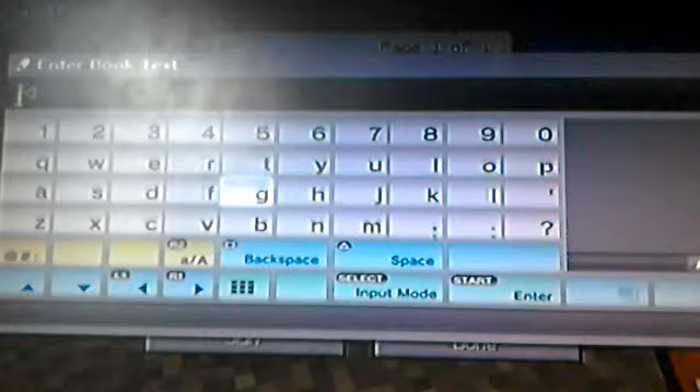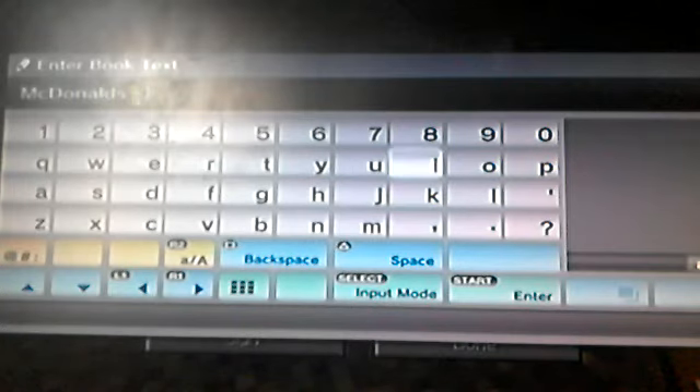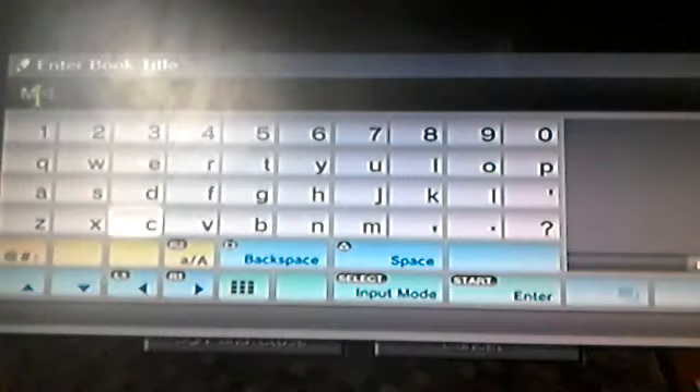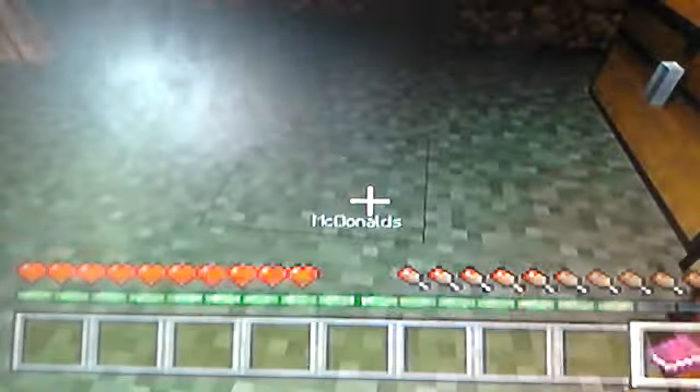You can get a book and quill, tap on it, and write what you want. So I might write — McDonald's is amazing — let's do that in capitals. Then we can press done, open it again and continue writing, or just sign it, where you must enter a book title. I'll call it McDonald's. Once you sign and close it, you can't edit it anymore. You can see with the KFC book I can't edit it. It also says the owner of the book — it's pretty cool.